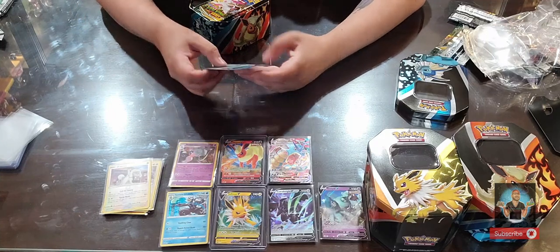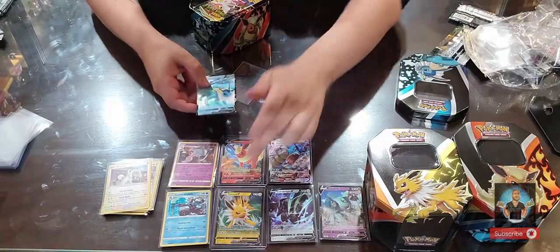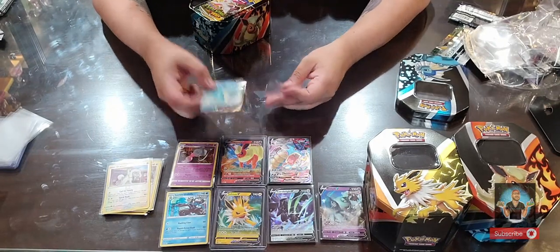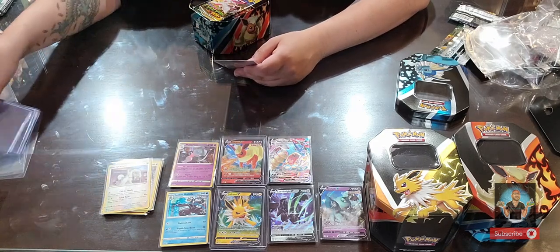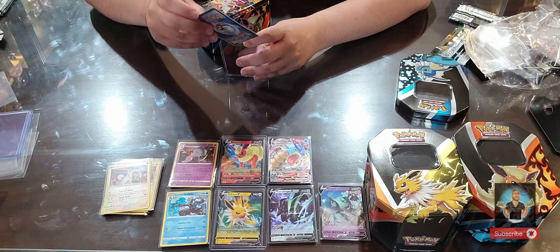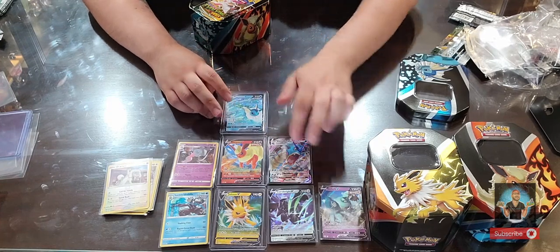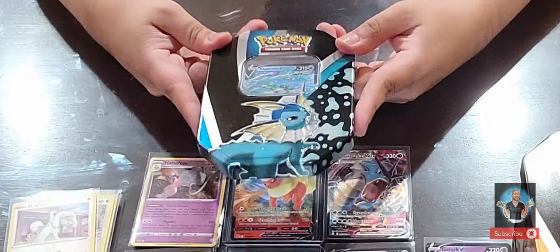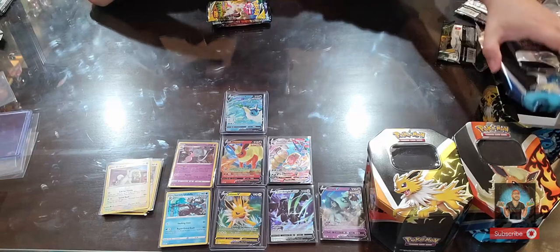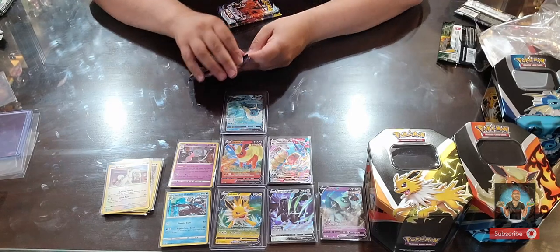This is my favorite of the three evolutions — Vaporeon. He is just adorable. I love the water splash, and I love the fire and flame on Flareon's. I'm noticing now that you can see their elements on these V cards, which is really cool. We'll put hard sleeves on all the promos when I'm done with the video. Here's the Vaporeon tin artwork — it's adorable. Let's start with Sword and Shield.